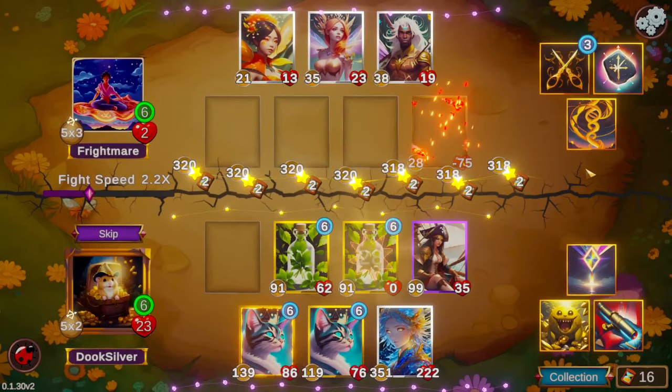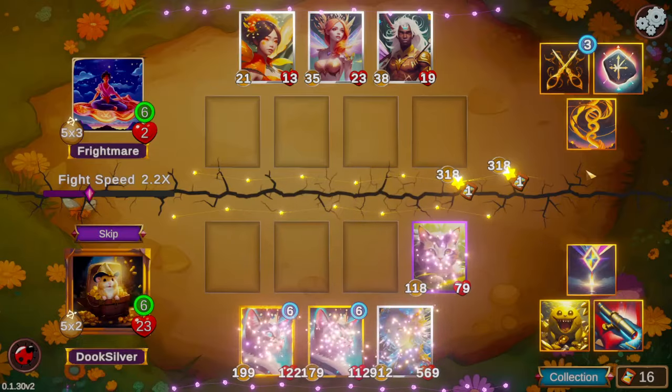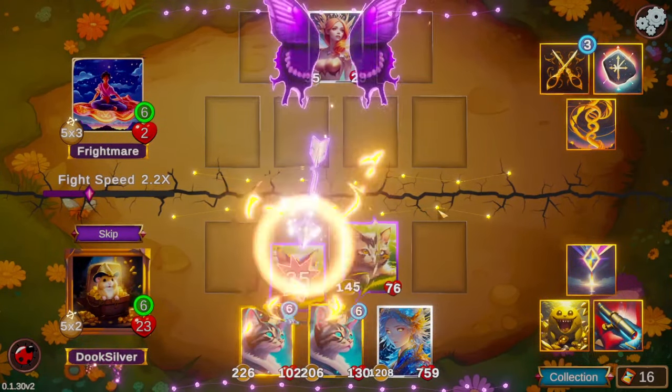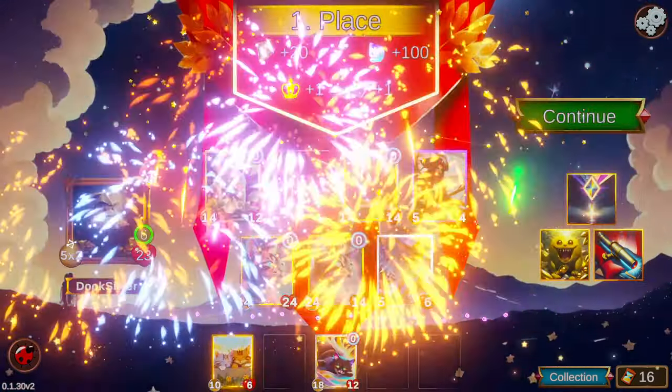They've got a couple Oberons, a couple star childs, and Princess Titania — a pretty formidable stars board. They're making some very big stars, but it just doesn't matter. We just have way too many cats, and again we crush the stars player. We are their natural predator.